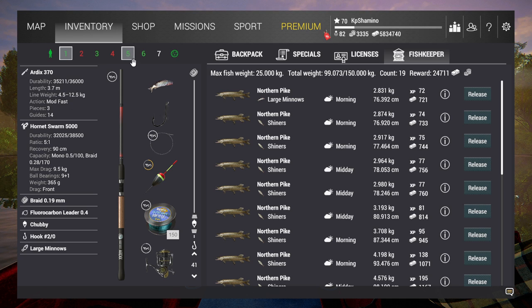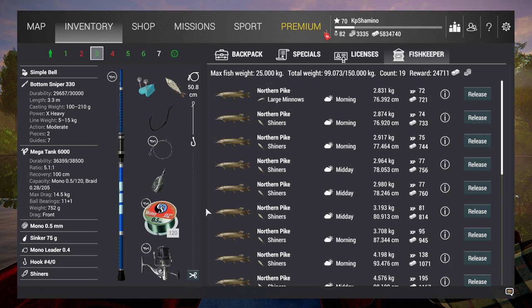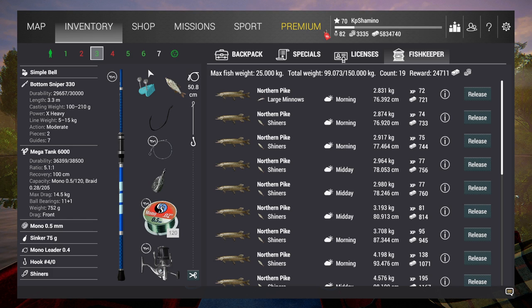So this is the level 38 bottom setup: Bottom Sniper 330 rod, Mega Tank 6000 reel — that's 15 kilogram, which is the bottleneck if you come with lower setups to this kind of fishing. Then Mono 0.5 line, Sinker 75 gram, Mono Leader 0.4, Hook 4.0 and Shiners. This is level 38 because the mono leader is level 38. Otherwise I'd need to go 2 kilograms under the line and I don't want to lose that strength.